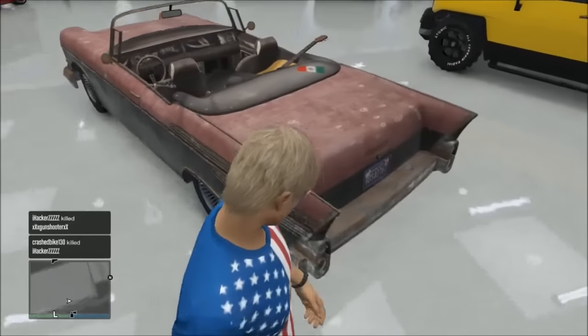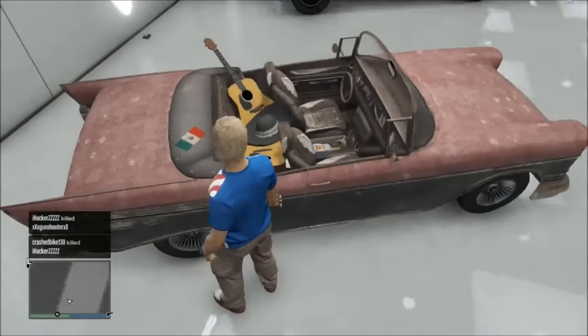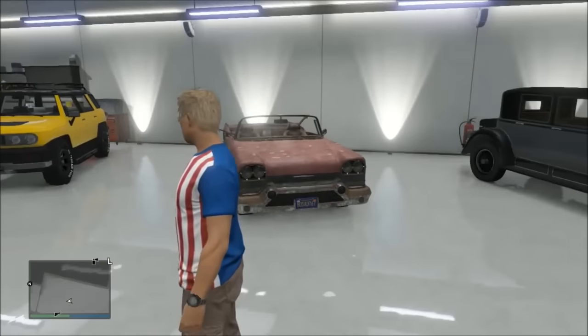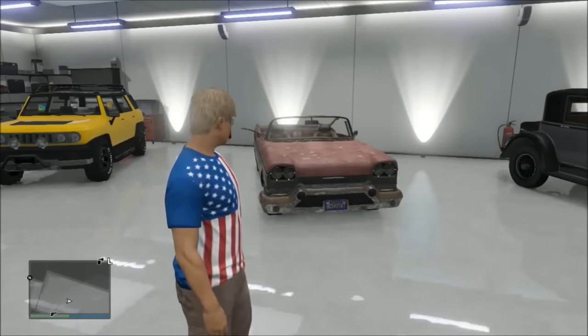For those of you who don't know about this vehicle, it's extremely rare because it only spawns once every GTA 5 day, which is 48 minutes, and it's only spawned for about 10 seconds before the drivers of it drive it off a cliff, usually destroying it. There are a couple of cool things in the backseat like some guitars, a mariachi hat, and a bottle of alcohol, and these items are all permanently inside the vehicle.